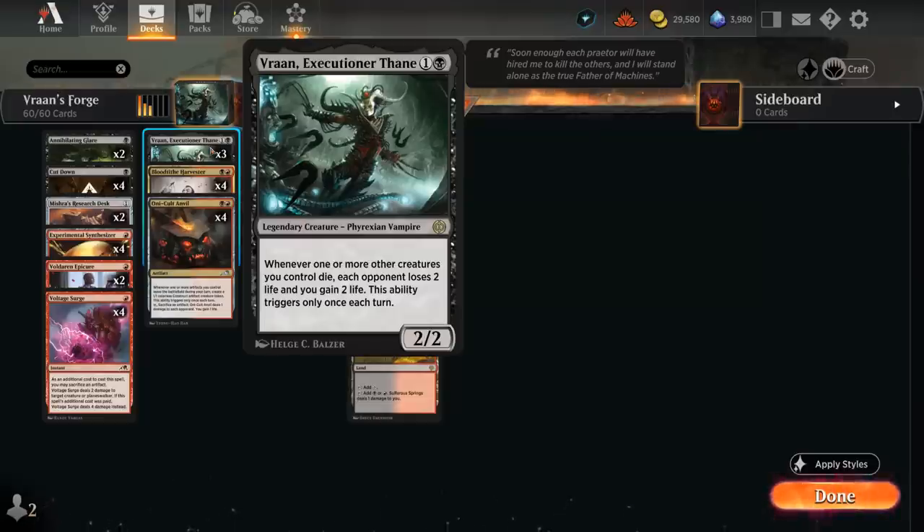Vran is a 2-mana 2/2 legendary creature. Whenever one or more other creatures we control die, each opponent loses two life and we gain two life. It only triggers once each turn, although it can also trigger during the opponent's turn potentially.